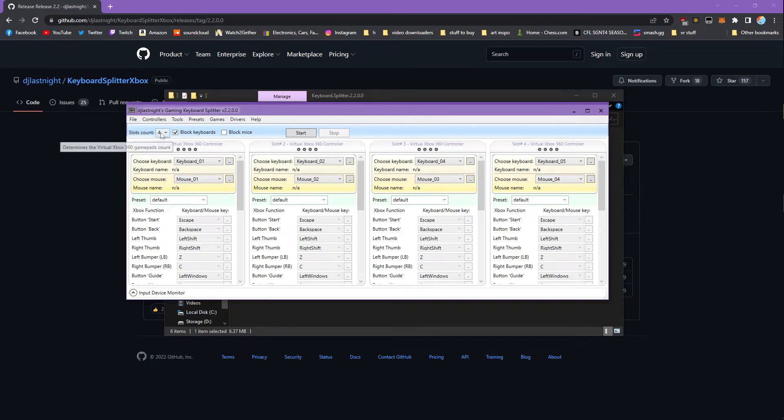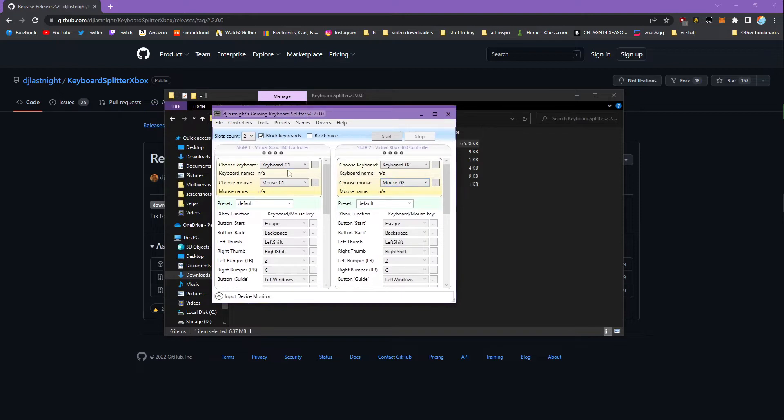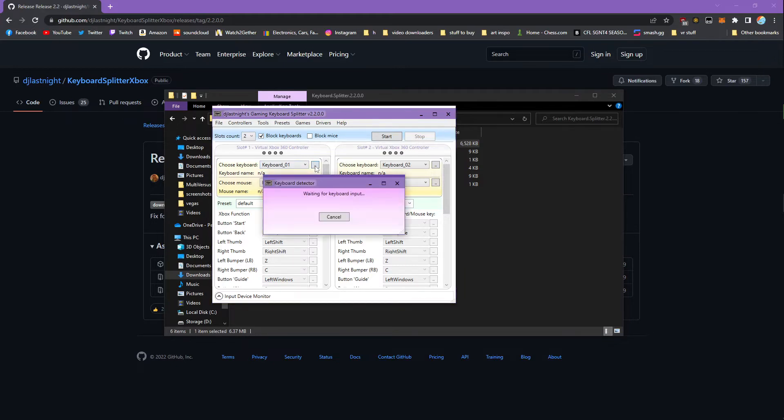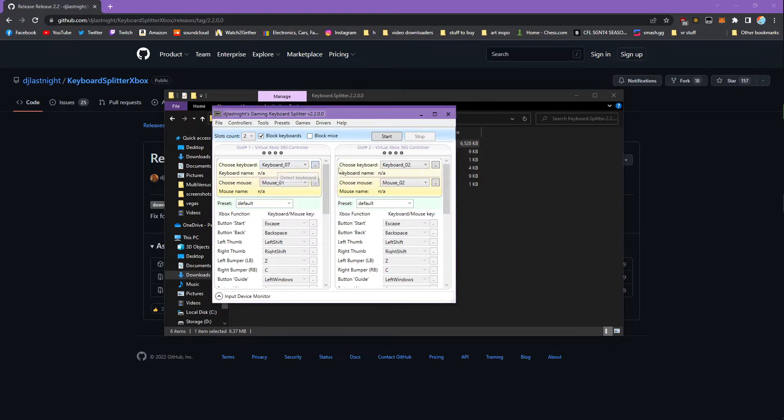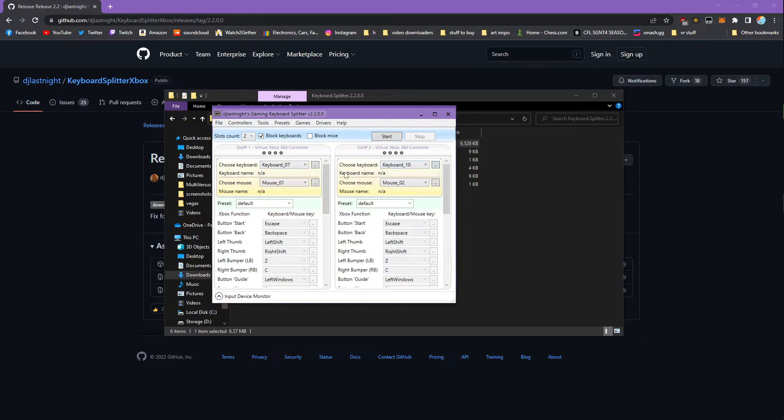I have two keyboards plugged in right now. I'll just set this to two. What you do is you basically choose which one — for the first keyboard, you click this little button here to detect the keyboard and just press any key on it. It'll automatically hook it in. Then I'll go over to the second one and press a key on my second keyboard, so it's able to tell the difference between the two different keyboards.